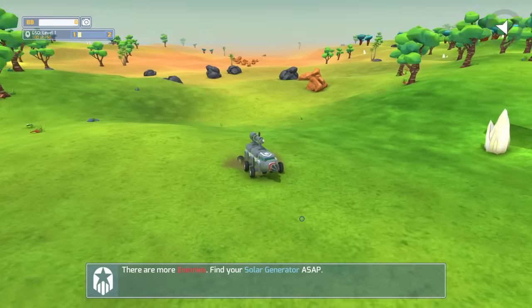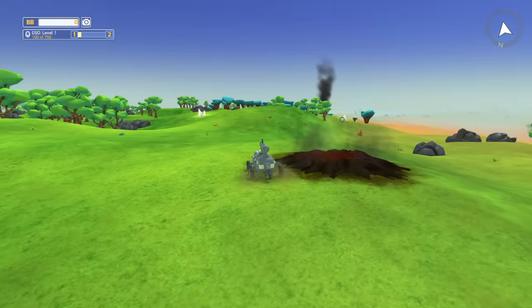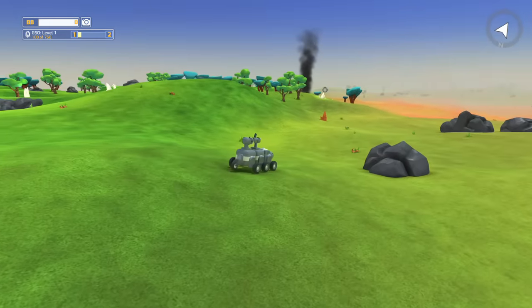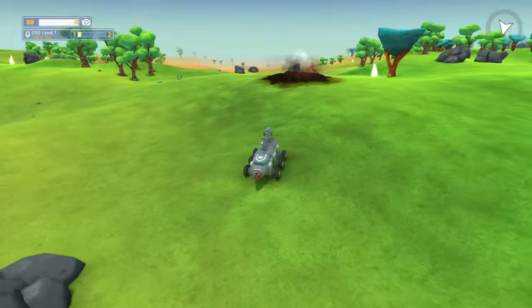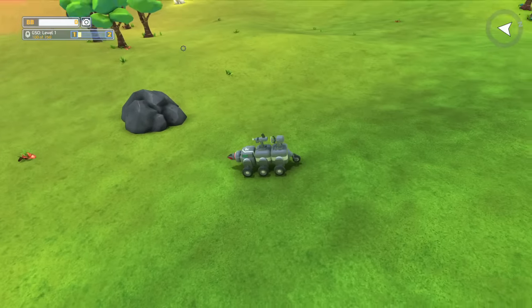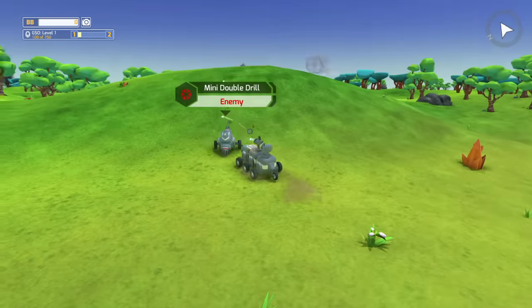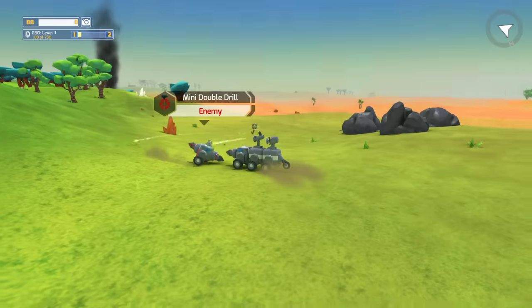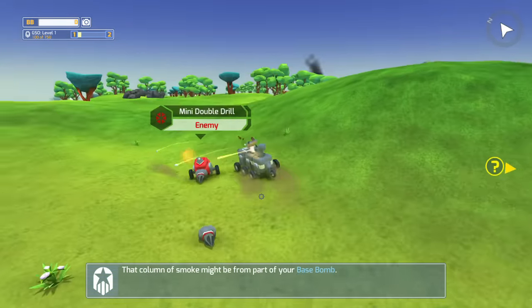It's a pretty simple game. Most of the concepts you should get already. Basically our next goal is to go ahead and discover different parts of our little capsule that dropped down — you can see all the little smoke areas. That's actually where the other parts of our base are, so I'm going to go and drive to this one first, and then we're going to kind of go in a circle here.